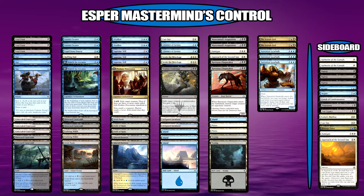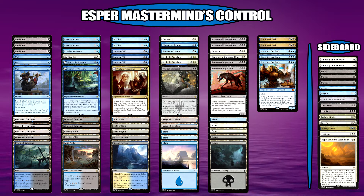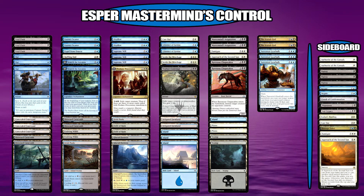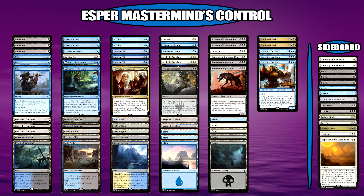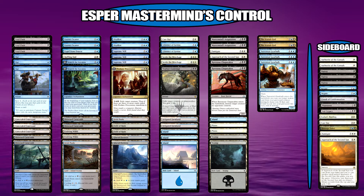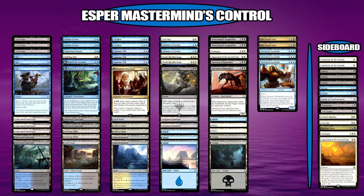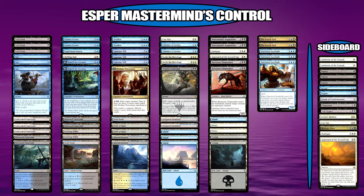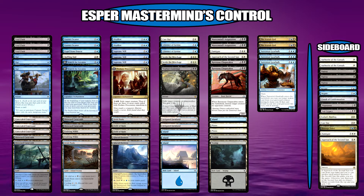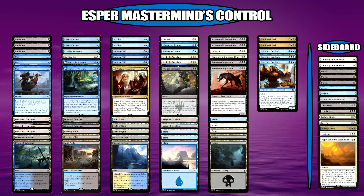So the deck definitely works because I played some exceptional players that day — all different manner of decks: red-white approach, Mardu Vehicles, another type of God-Pharaoh's Gift deck, and I think some blue-black control as well. Also played a Ramunap Red of sorts — obviously it lost some cards, but it was still a red aggro deck and it performed very well and won.